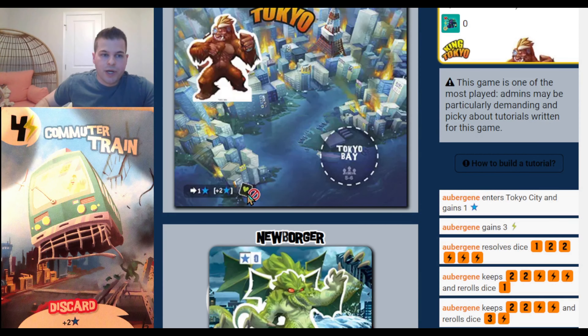Apergine decides to flee Tokyo, Intermediate Base decides to flee, and I'm back in. Newborger rolls and any punches he gets go to me. I have 7 health, so I'm feeling pretty confident. He gets 2 punches — knocks me down to 5. I decide to leave Tokyo. I just don't want to lose health, and I'm going for the point strategy since I have 6 points and everybody else has at most 5.